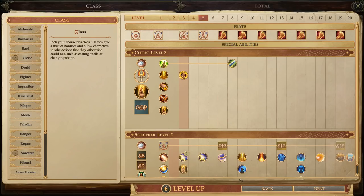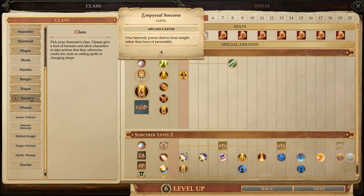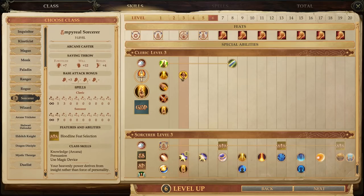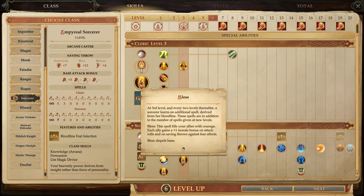And that finally brings us to Tristian, who gets one step closer to becoming a Mystic Theurge. Just two more levels now. This should pay off by level eight. In the meantime, he's getting another level of Imperial Sorcerer, which gets him Celestial Resistances — granting him five points of damage reduction against acid and cold attacks. And it adds the Bless spell to his spell list, which means we can finally start thinking about retiring that Blessed Signet once we find something to replace it with.